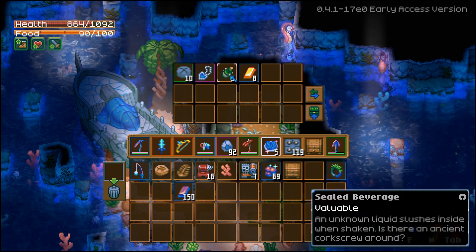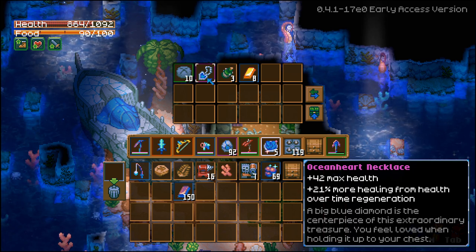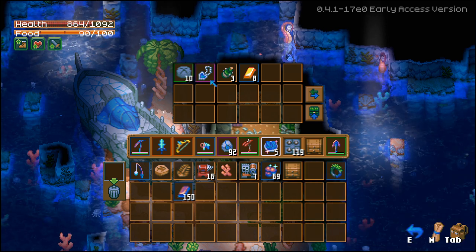There is a chest and this is what it's going to have — it's going to have randomized loot for you, but this is what I got: the Ocean Heart Necklace. The stats on it are 42 max health, which is really good, and 21% more healing from health over time regeneration.